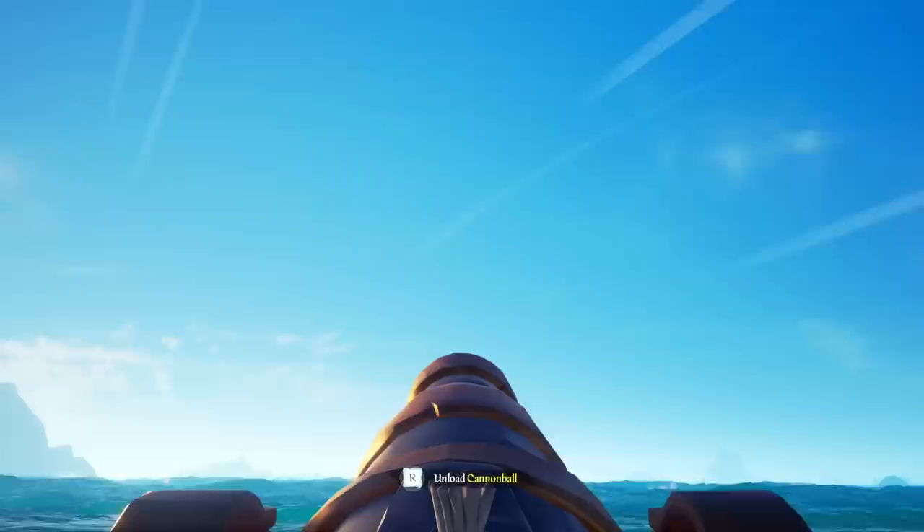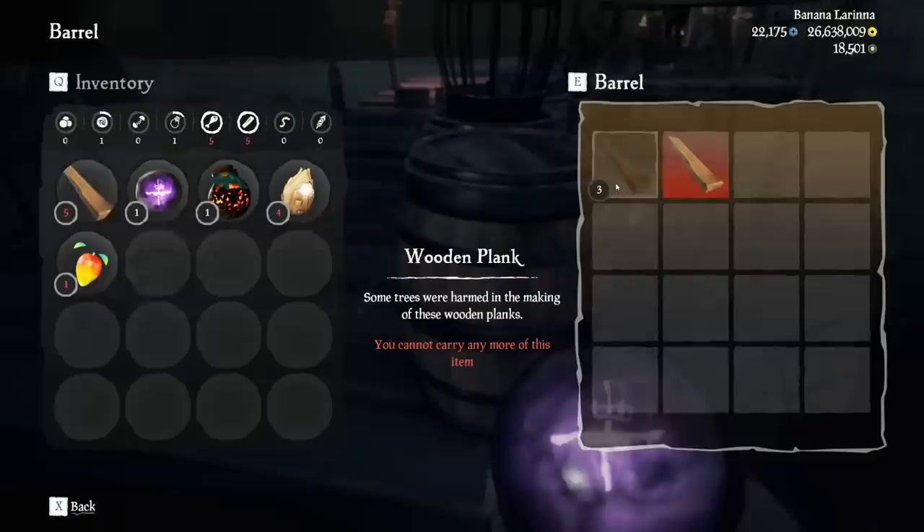Don't forget that right-clicking while on a cannon gives you the ability to zoom, just like holding down the interaction button zooms into a treasure map. Remember that cursed cannonballs have no effect on the Kraken or Megalodon, but you can still farm them for PvP from random barrels on islands.